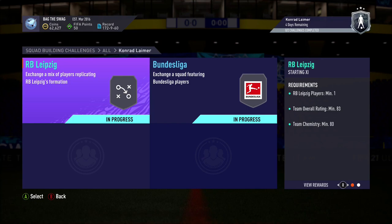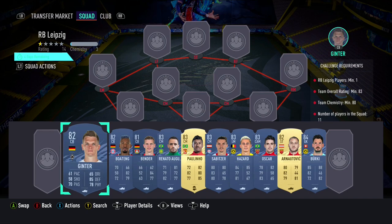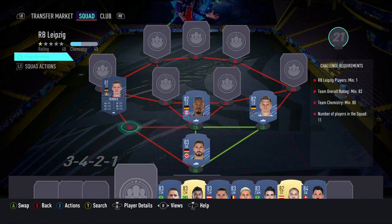You guys will need to complete two different squads for this player, with the first one being the RB Leipzig squad builder which will cost you guys 22,000 coins on PlayStation and 21,000 coins on Xbox. It has a requirement of at least one player from Leipzig, a minimum overall rating of 83, and a minimum chemistry of 80.